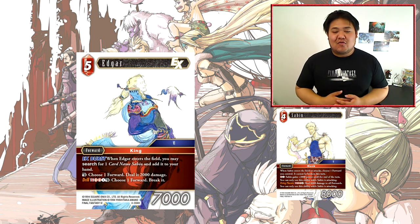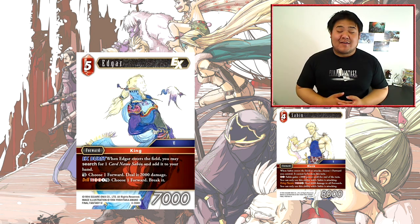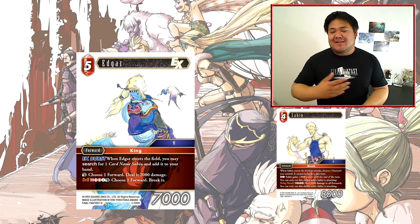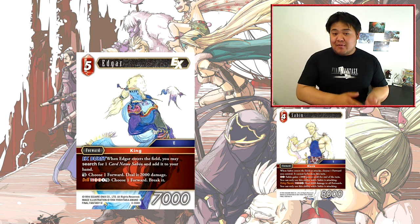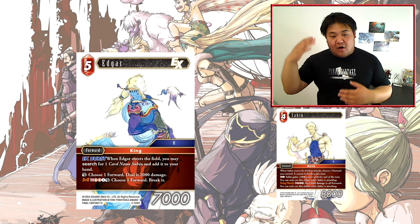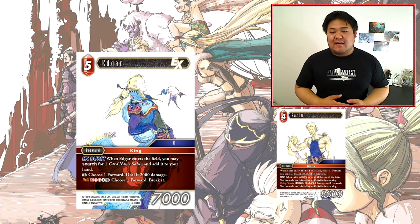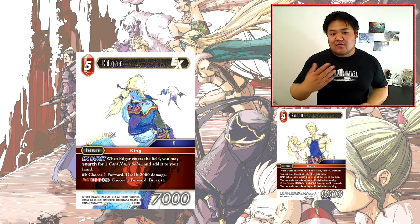The Dull ability dealing 2000 damage for a Fire card isn't particularly amazing. And the S ability is held back by the fact that there are only 3 Edgars maximum in the game right now, so you won't get that S ability as often as you'd like. Even though straight up it's just choose one forward, break it — that's a pretty good ability. This card is a little too situational. If there were more Sabins or more Edgars, it would become very playable. Right now the limited numbers make it inconsistent.